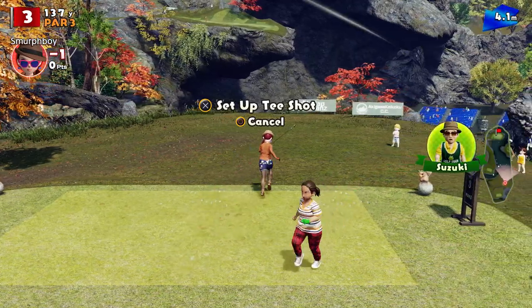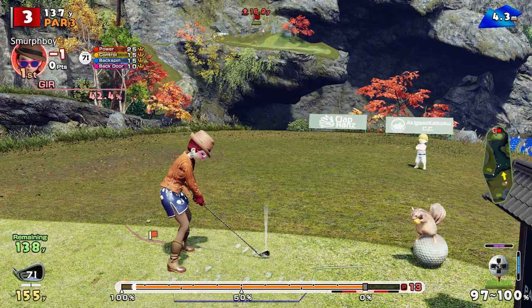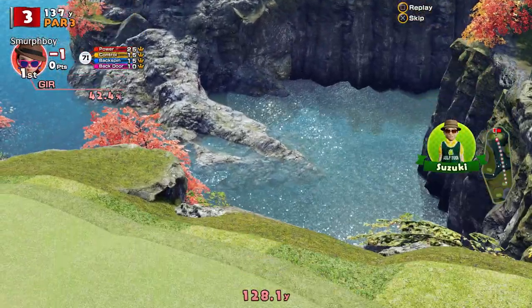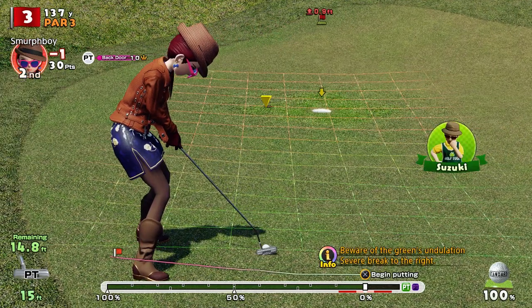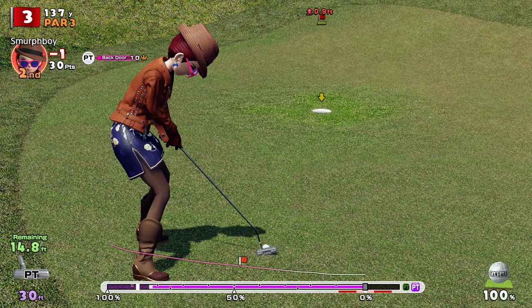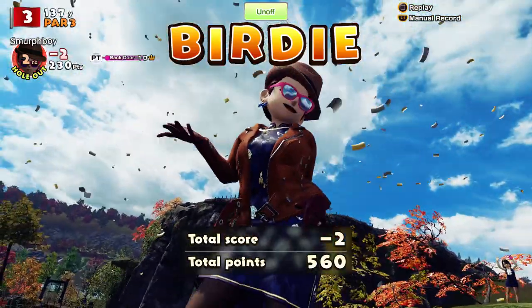Still one under. Three — we've managed to have some success with. The secret's been to play up the back here and then put a pile of backspin on it. Not quite enough on it, so we've got a birdie putt, but it's a tricky one. Really want to get that closer. Got it. Great birdie. Two under.